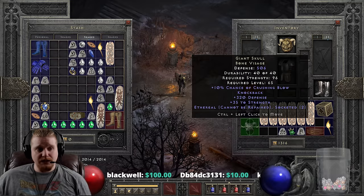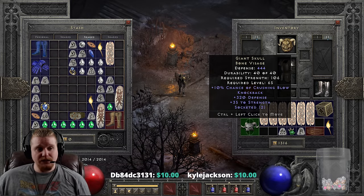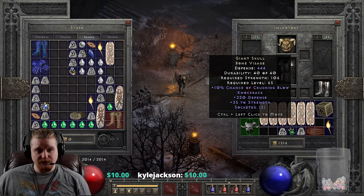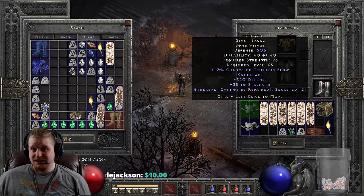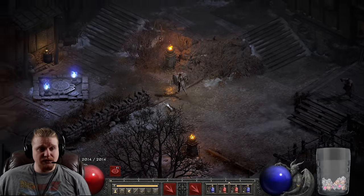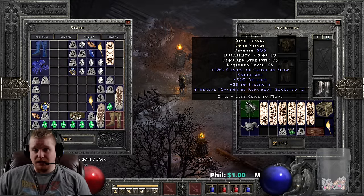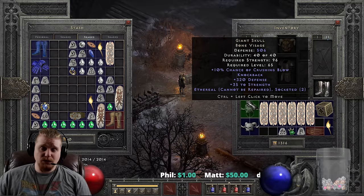We also have the ethereal version, which has 560 defense on it, and I believe it can get a bit higher than that - it's still better than the non-ethereal Bone Visage. It has 96 strength requirement since it goes down by 10 for being ethereal. It's important to note that Act 1 Rogue Mercenaries have ridiculously low strength, and if you're trying to put anything on them with a high strength requirement, you're probably going to need something like this to make it work.